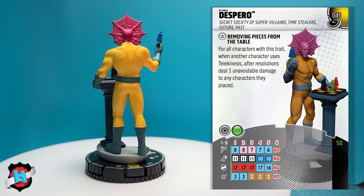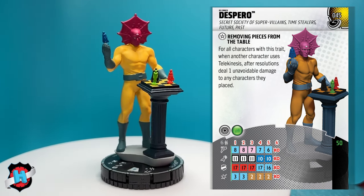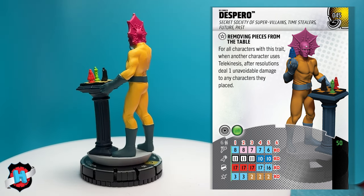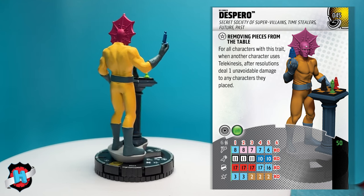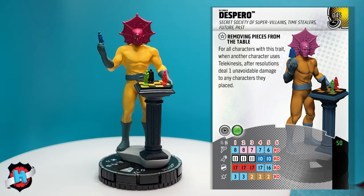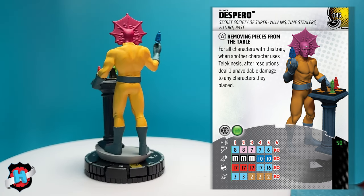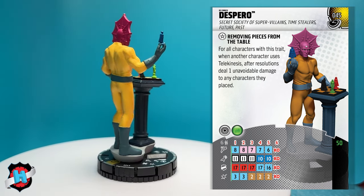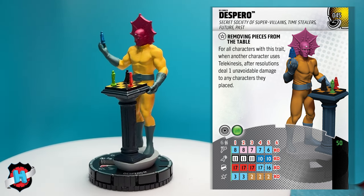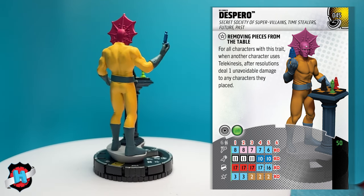Past is really shaping up — the beast is loaded. He's got improved targeting, hindering. He's 50 points. He's got a trait which is removing pieces from the table: for all characters with this trait, when another character uses telekinesis, after resolutions deal one unavoidable damage to any characters they placed. That is very interesting — so that's for friendly and also for opposing. You could use this as a tool to maybe self-damage. You could also use this as a way to punish your opponent. TK is so relevant in the game. Very solid start.